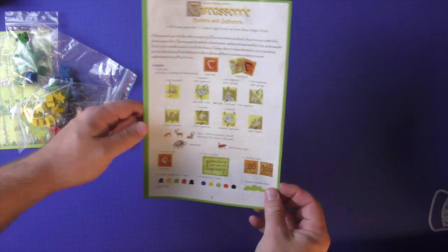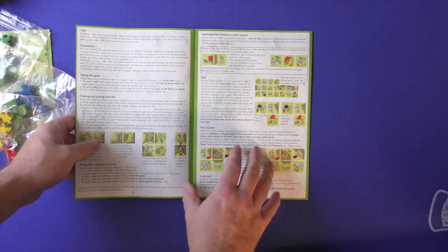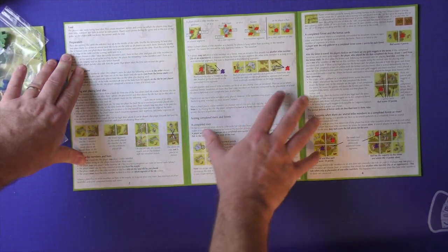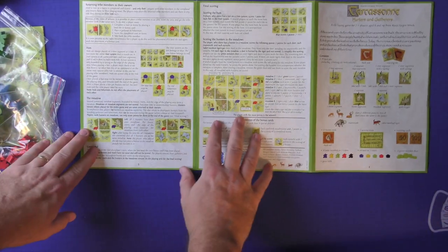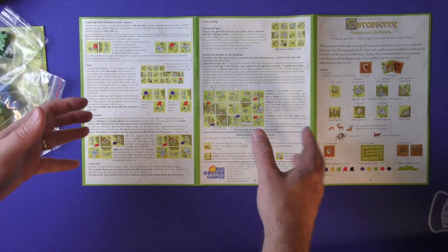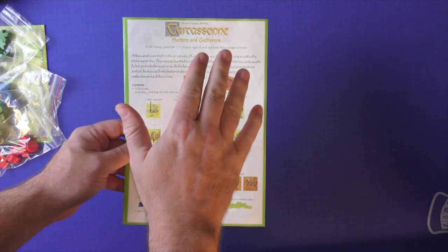Here is the rulebook for Carcassonne Hunters and Gatherers. On the front you'll see a description of the different tiles and components listed out. When you open it up, it folds out and you have your goal and preparation, how to play the game, scoring, rivers and forests, completing bonus cards, special tribe members, and final scoring on the back. Not a whole lot of rules here — if you've played Carcassonne, you can pick this up pretty quickly. This is still very much an introductory game. The Hunters and Gatherers rulebook — I had no problems with it. Great job.